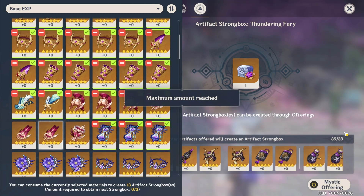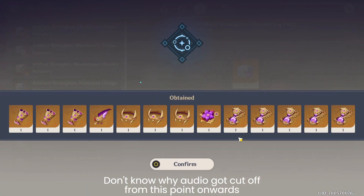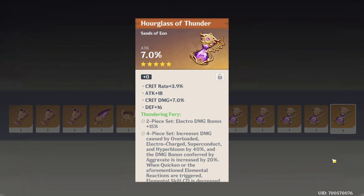So the first 39 — what are we going to get? A 5-star sands! Can we get at least one attack or a good energy recharge one? Oh my god, the first piece that we click on is a good one. If it all rolls into crit rate or crit damage, then it'll be a god piece. Locking this one.